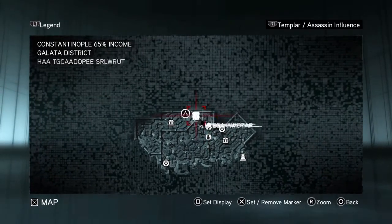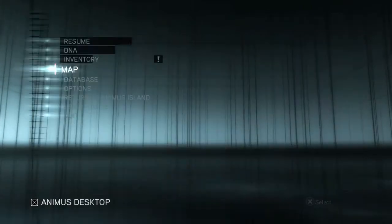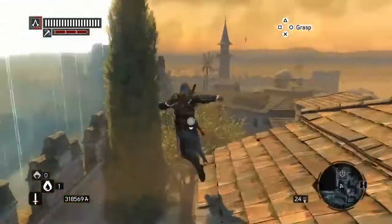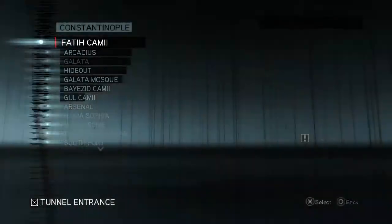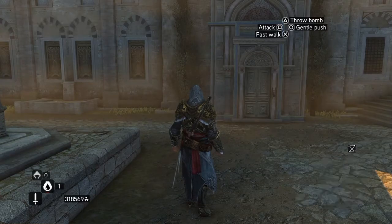Now we're going to head to the tunnel. You can see we've got the Galata Tower — we're going to head over this way to Face Camille, I believe. I'll speed it up as we run between these things as we always do; there's nothing more boring than watching someone run through the streets. So we're heading to Face Camille, which is the first one on the list. There are about four or five in this area.